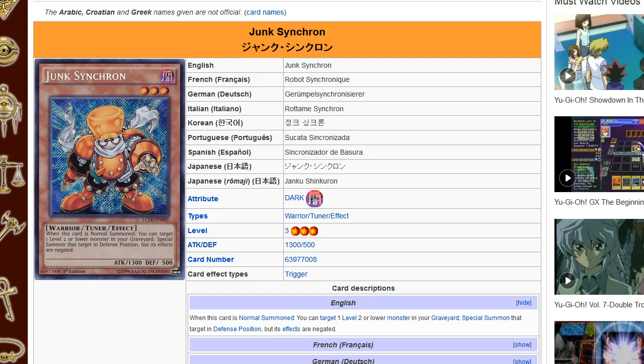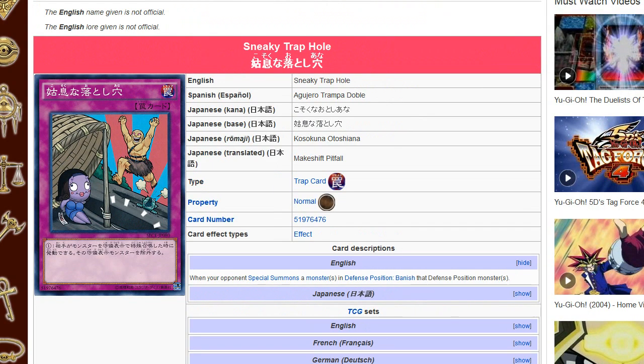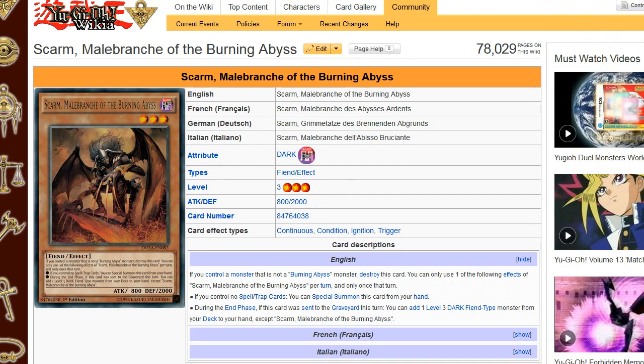As far as what the meta looks like right now, you can definitely hit Burning Abyss — pretty much everything they special summon before going for Dante or Virgil is more than likely going to be in defense position, so you can banish that. I think it's pretty cool that it banishes multiple monsters. Although the one problem I have is it doesn't banish multiple Burning Abyss monsters unless they're activating some random card that special summons a bunch of them. Maybe if they use Soul Charge or something like that, you can definitely make use of it in that scenario.